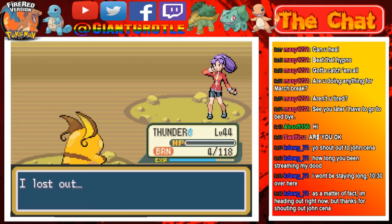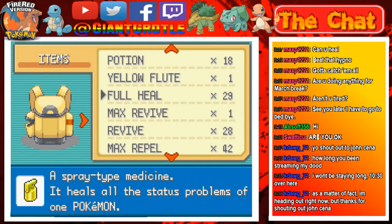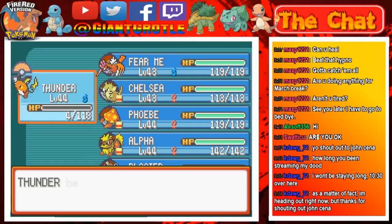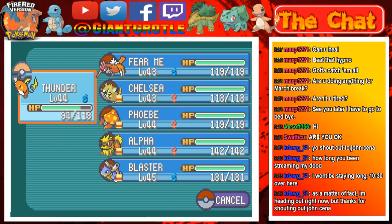Let's use a Full Restore — maybe a Antidote and a Full Heal, I'm not sure which combination yet. We have 29 Full Heals, so we're gonna get rid of the burn, get rid of that status, and raise the stat again. There we go, nice!